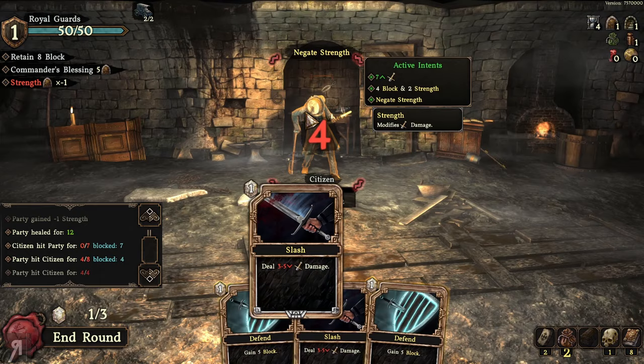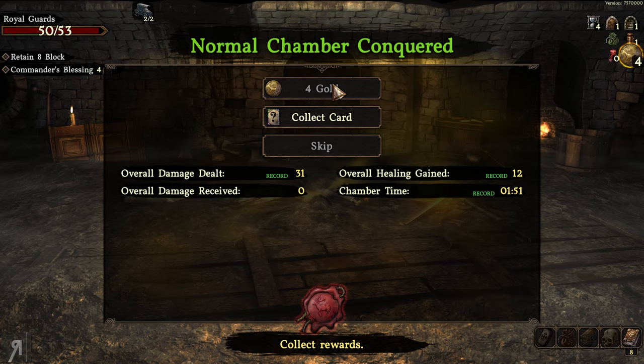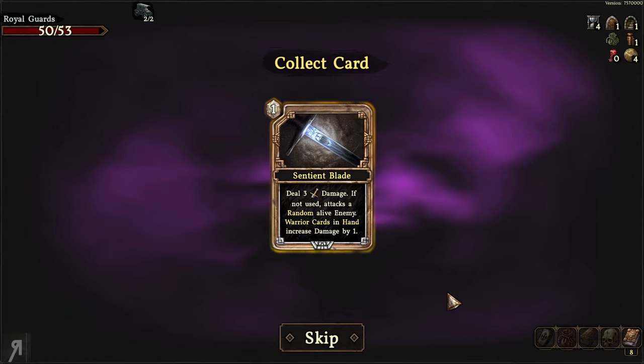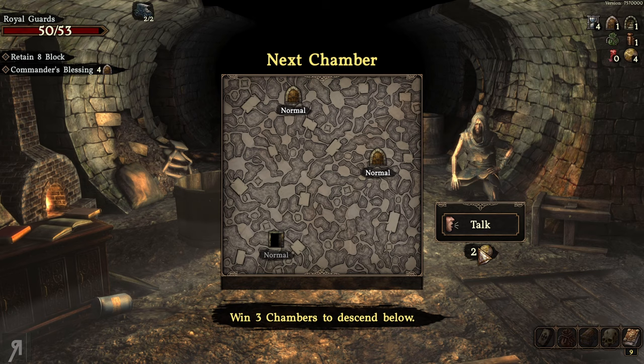My fireball still deals the same amount of damage even with decreased strength, which I like. We finish the fight and get our records and rewards — I can take four gold. There are various resources shown, including red candles which can be used to purchase unlocks in the collections panel. I collect a card reward: Sentient Blade — deals three damage, and if not used it attacks a random alive enemy. Warrior cards in hand increase its damage by one. Definitely collecting that.